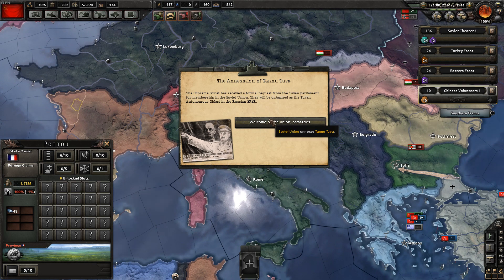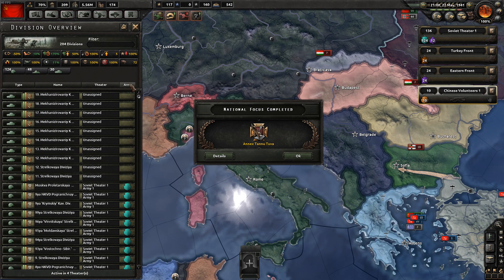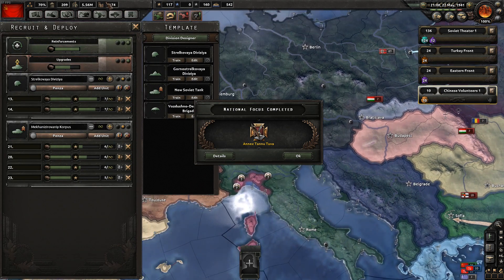We have Tanu Tuva - he's gone. Does that mean we get their divisions? No - these are new divisions we've just created. Annex Tanu Tuva is complete - the next one is war with Japan. I'll be honest, we don't want to do that just yet, but we are going to do that eventually anyway. Then we'll go for Socialism Realism just for the extra political power.